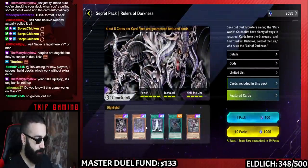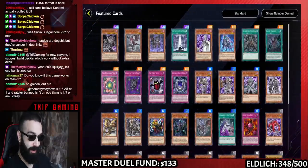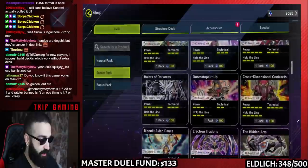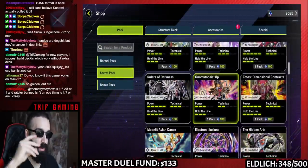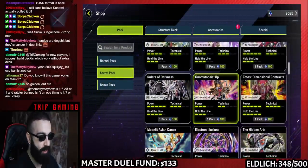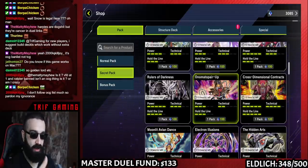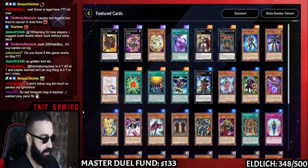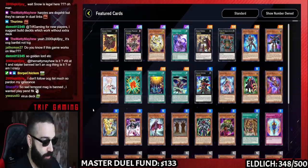Rulers of Darkness — is this 2004? I'm not playing any of this. But they have Viruses, so if you want to play a Virus deck, this is where you get them. Good to know — Viruses are in Rulers of Darkness. Watch this whole video and you're going to know where everything is by heart. You'll think, 'Oh, I need Fairy Tail Snow — I also need that on the same list.'